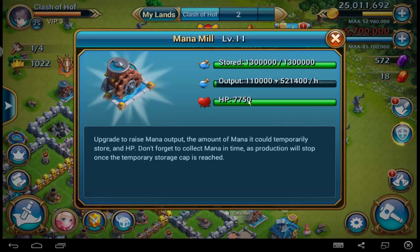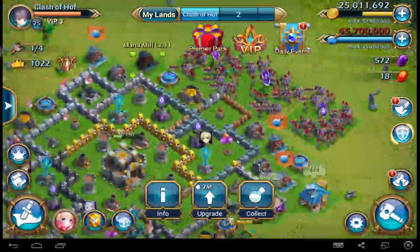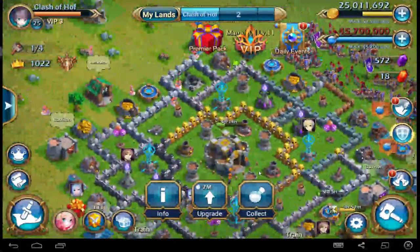In 1 hour I will normally get 110,000, but with my 470% bonus I get 521,000 more. That means I will get in 1 hour over 600,000 — 600K resource — on this mana mill. That's crazy! In 1 hour, only from 1 mana mill. That's really very very crazy.